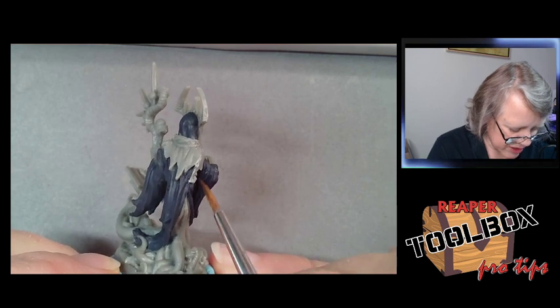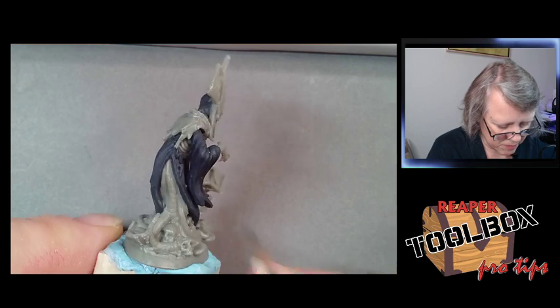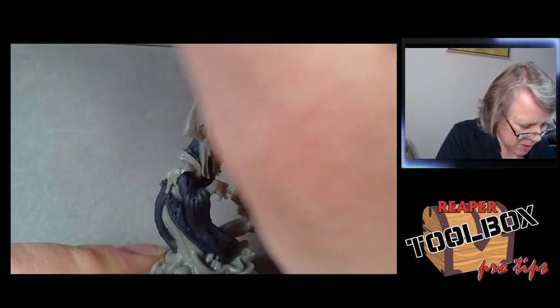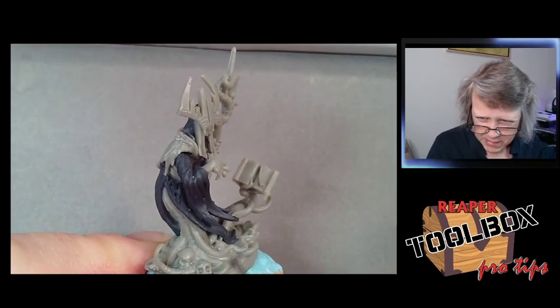I'm going to shade underneath the arm because I know that's going to be in shadow, and I'll look for other little details — anywhere I want a detail to come out more, even though this shade is almost the same color as our base color.